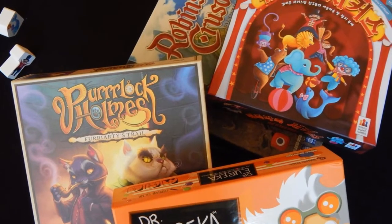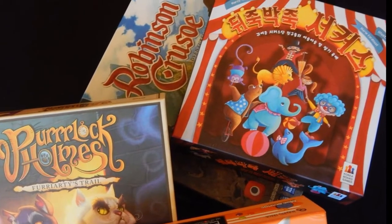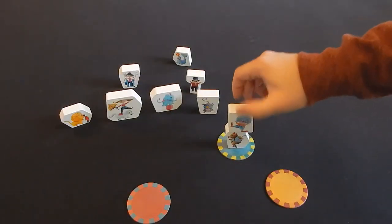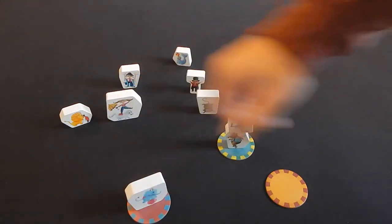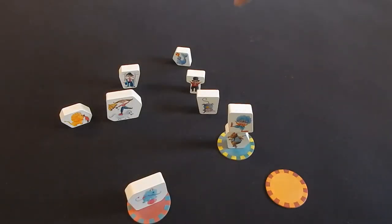Topito is absolutely a children's game, which is important to know going into the review. It's going to lack a good amount of depth, and the stacking element is pretty straightforward in terms of a lot of other dexterity games. Turns can be a bit boring, as you're just taking one simple action. Also, I'm not particularly a fan of the fact that this game may be prone to ties due to the way that pictures can be taken out of turn, though I do like that it keeps players involved even when it isn't their turn.